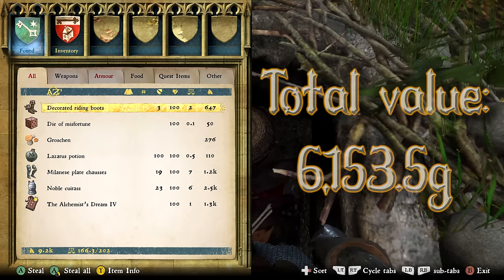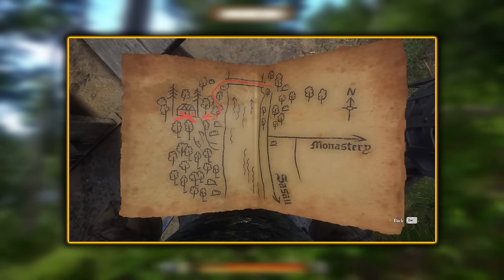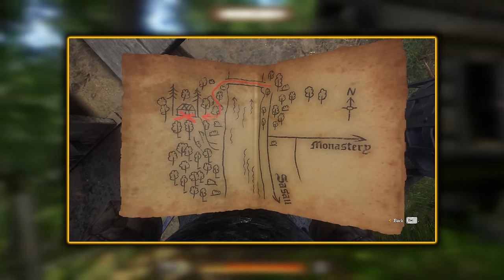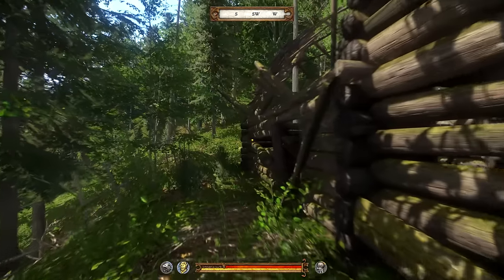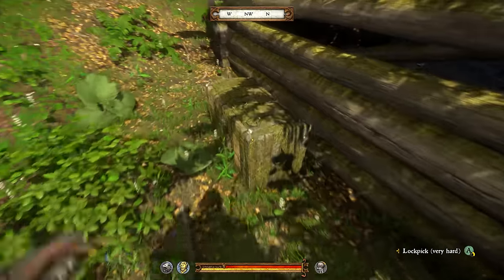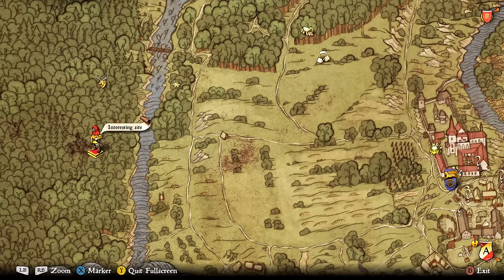Next we have treasure map number 3. This one's a bit more obvious as we have both Sasau and the monastery marked on the map, and we can see it's at a house on top of a big hill in the forests. We'll find the house in the woods on top of the hill. On the actual map, we're in the woods at an interesting site on the western side of the river, west of Sasau and Sasau's monastery. The house and chest can be found right on the eastern edge of this dark patch of trees on the map.